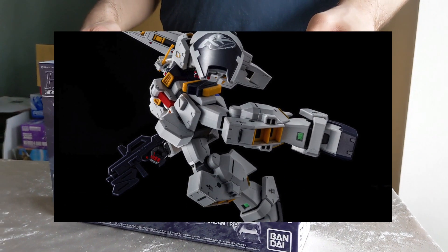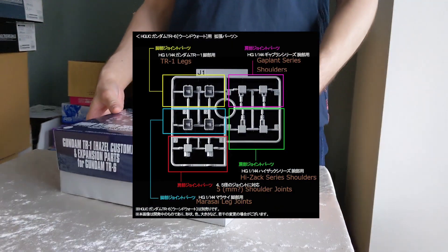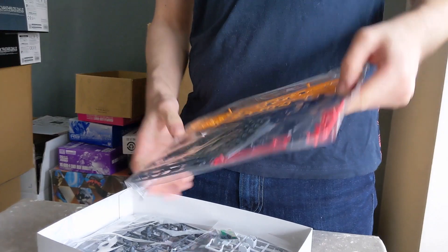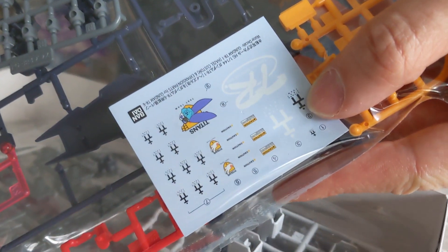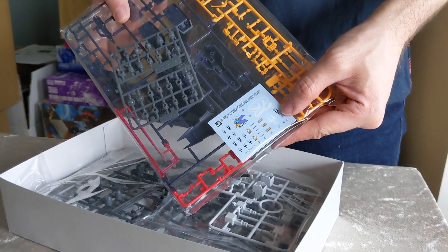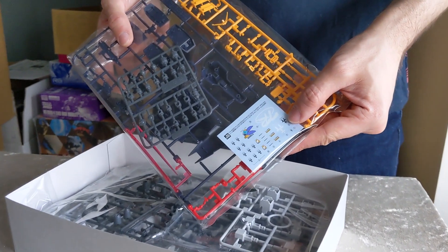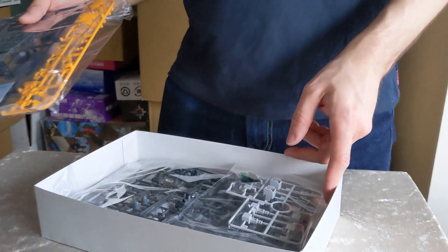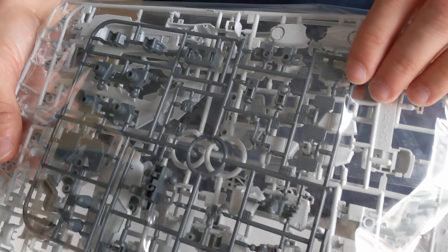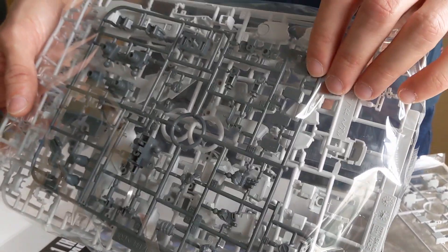Next we have the HGUC Hazel Custom with expansion parts for the TR-6 — this is identical to the retail kit except for three distinct areas which make it vastly superior. First, it comes with water slide decals; these don't normally come with HGs, and with the retail kits it's just stickers. The water slides for Advanced of Zeta are GD35 — they are incredibly hard to find because Advanced of Zeta is incredibly popular. Second, the inner frame is done with KPS plastic and not ABS plastic, which will take paint a lot more easily without cracking and breaking.